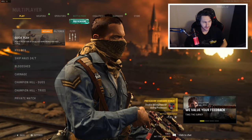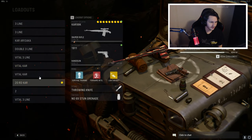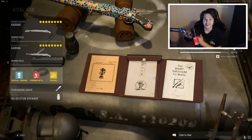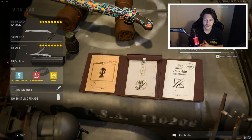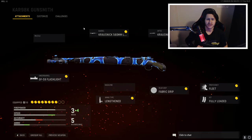Yo, what's going on gamers, it's Riley and we're back today. I got the double iron sight Kar98k video for you guys. This is going to be the class setup portion of the video. The gameplay today is going to be a V2 rocket I dropped on Das Haus using this class setup.